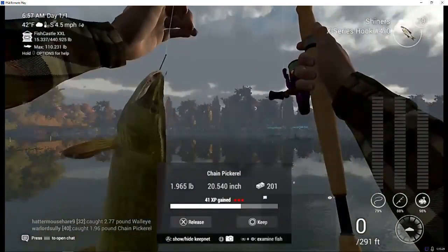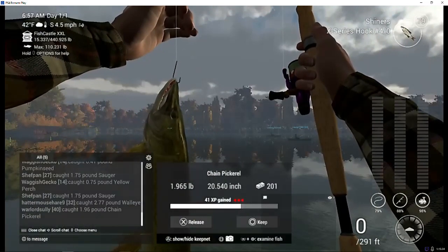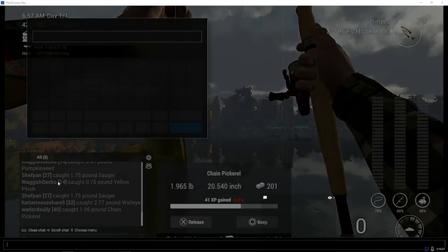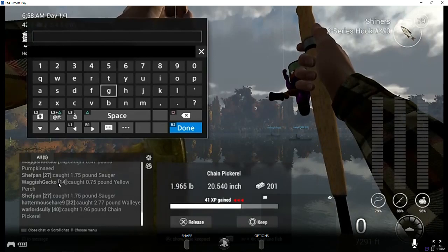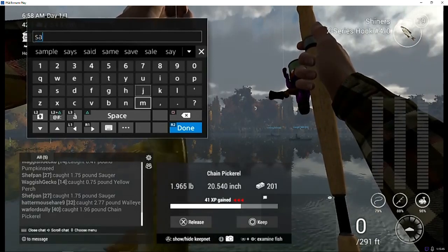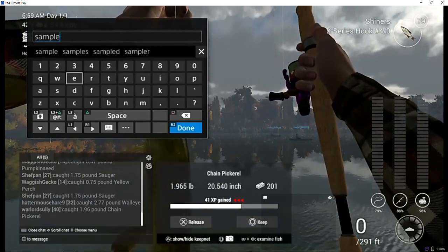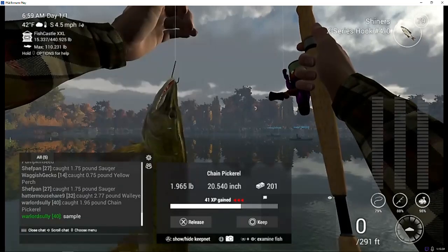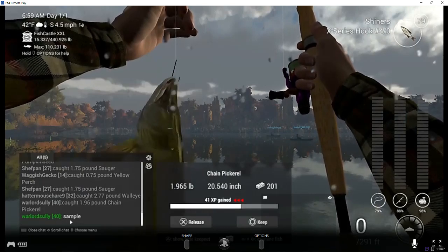Once you catch your fish, before you release it, bring up your chat box and put in the code that I will give you right now — it's just going to say 'sample.' You can take your picture or screenshot like this, or you can wait and take your screenshot with it in the chat box down here, as you can see on the sample right there. Then keep your fish.